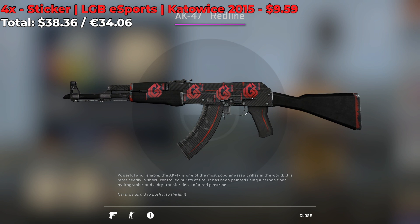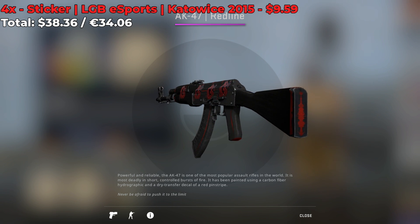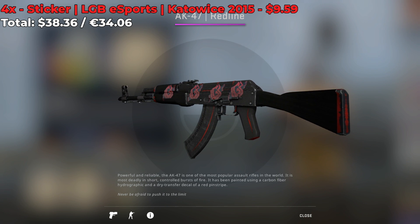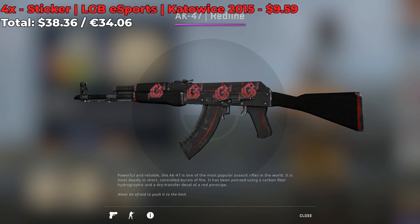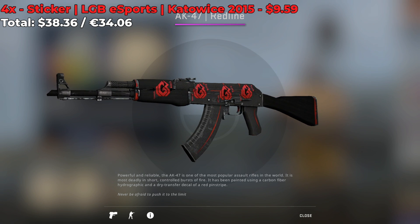We have an LGB Esports Katowice 2015 sticker combo. This AK right here has 4 of the normal stickers that cost around $9.60, so you can create this sticker combo for $38. Again, it's pretty pricey — I would not recommend it unless you have $1,000,000.